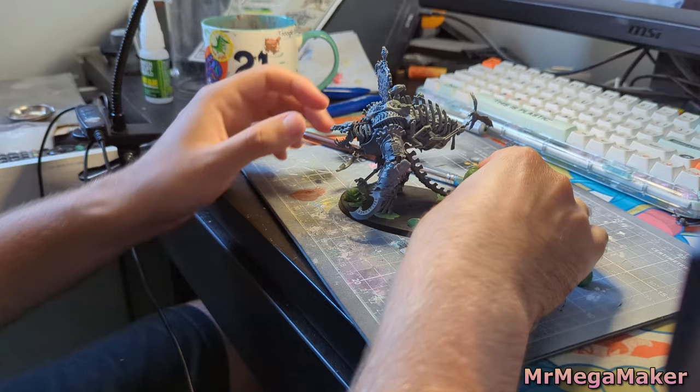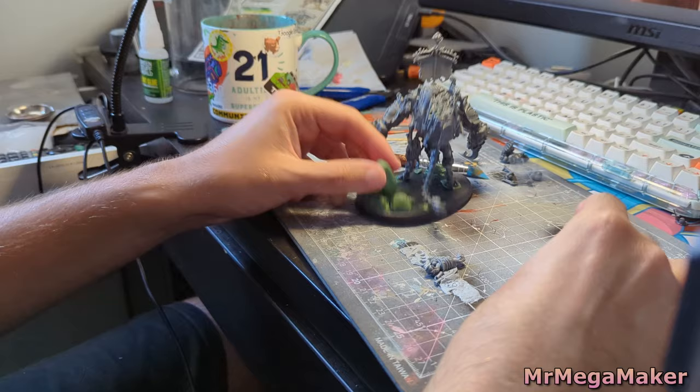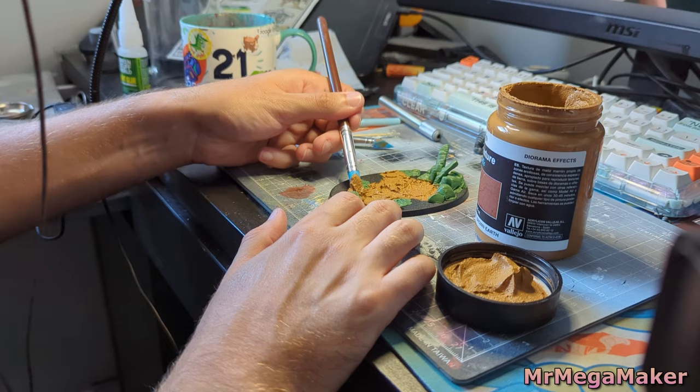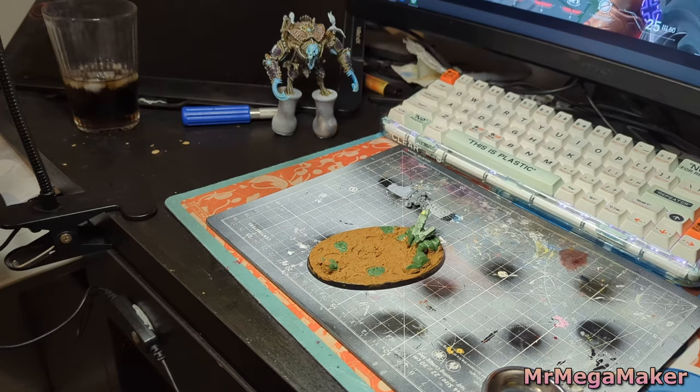Because I want to think about how everything's placed, I put a little bit of thin green stuff on the base and pushed the model into it. This left a footprint so I know exactly how this guy is going to sit on the base even after I've fully painted it. Now it's time to bring out your favorite tub of peanut butter and smear it in between the rocks so it starts to look a lot more like a base and less like a piece of plastic.